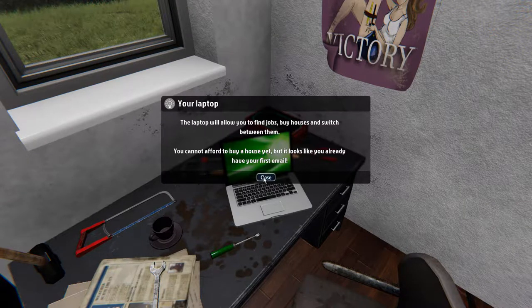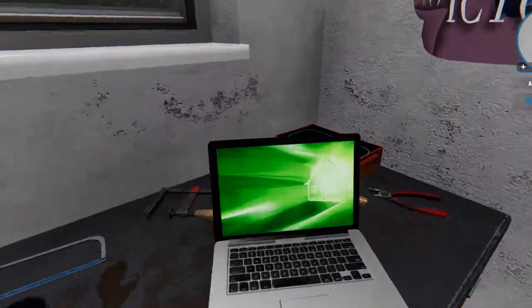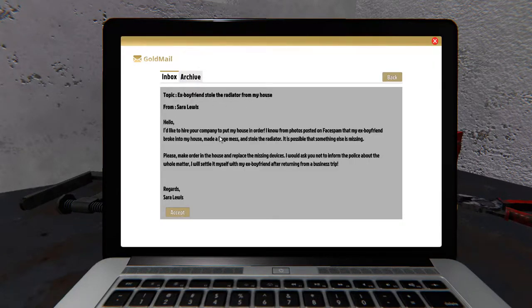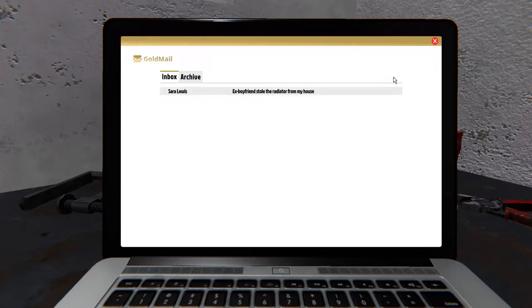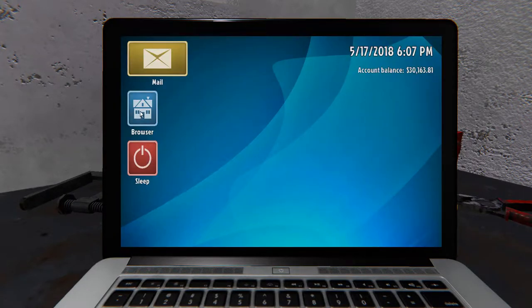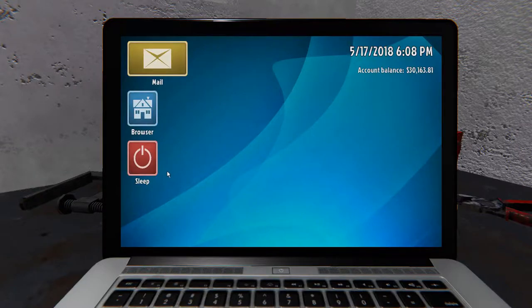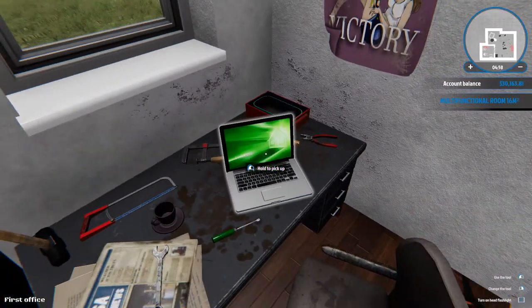Your laptop will allow you to find jobs, buy a house, and all kinds of stuff — it's our command center. You push E and you get three options: Mail, which is incoming mail with jobs you can accept or not; they go into your archive when done. There's also the date and time, a browser, the house you own, options to browse for other houses, and a sleep mode.